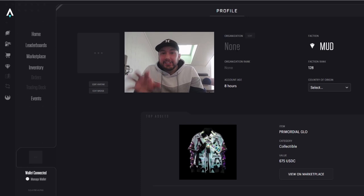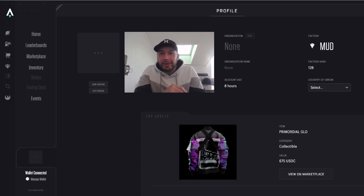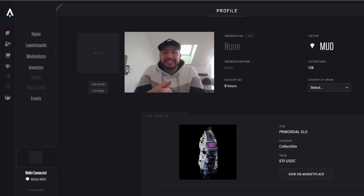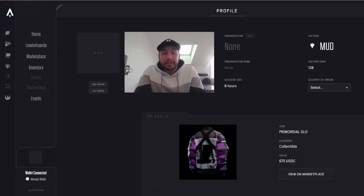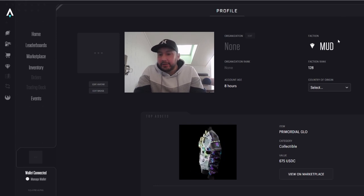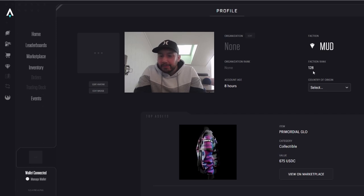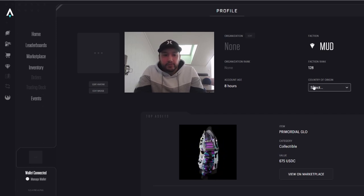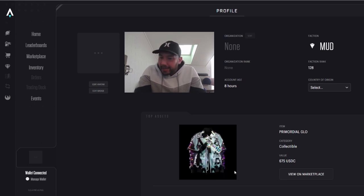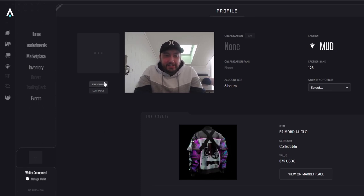I had a little trouble signing in with that wallet so I signed in with my main one. My webcam is blocking the most sensitive information — wallet address and net worth — but you'll see those when you sign in. On the right you can see I've chosen the MUD faction and my faction rank is 128th. You can select your country of origin, view your top assets listing, and edit your avatar.